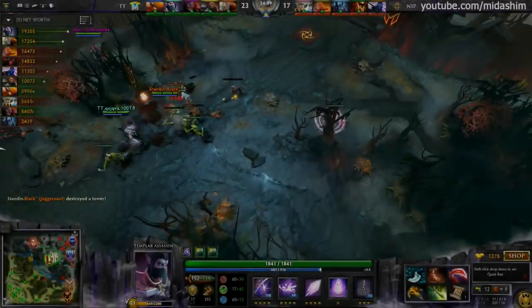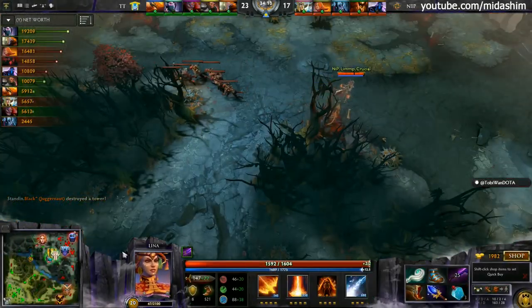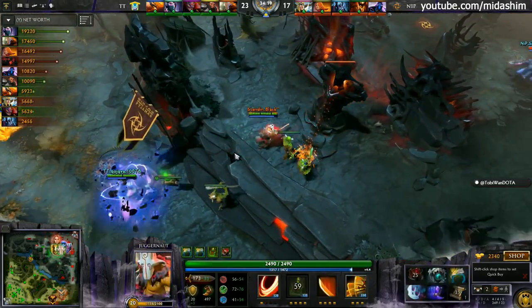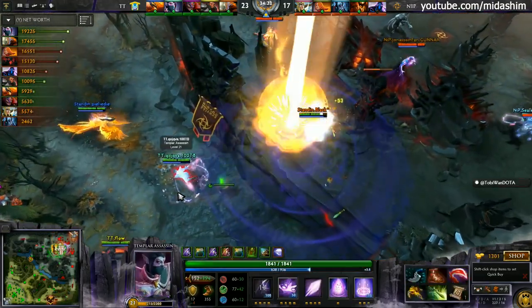Team NIP have to respond to this. With no black holes it can be difficult to do so. That Lina has to get back to the front lines, either that or she gets to pick off on the back line. That's the only other way this can work. They're under attack and it's going to slow down with the Midnight Pulse.